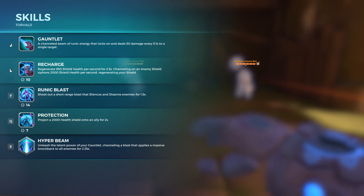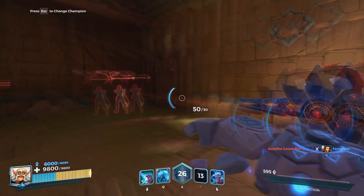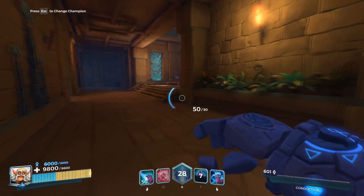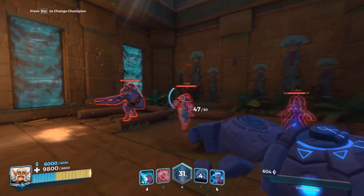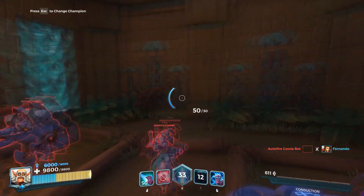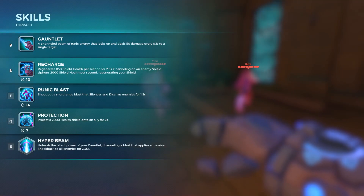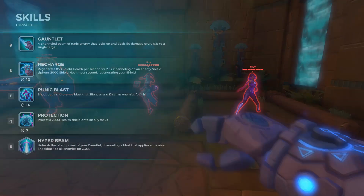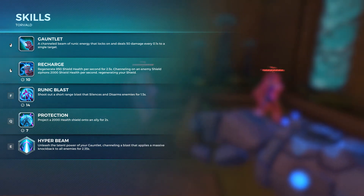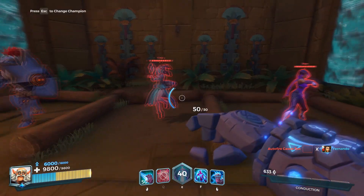So what else do we have here? Runic Blast — shoot out a short range blast that silences and disarms enemies for 1.5 seconds. You can see they're silenced and disarmed. It doesn't last too long — just 1.5 seconds — but it's quite a strong ability since it does both. They can't use any abilities or deal damage to you. That's quite insane — basically gives you 1.5 seconds of immunity. It's on a long cooldown though: 14 seconds.